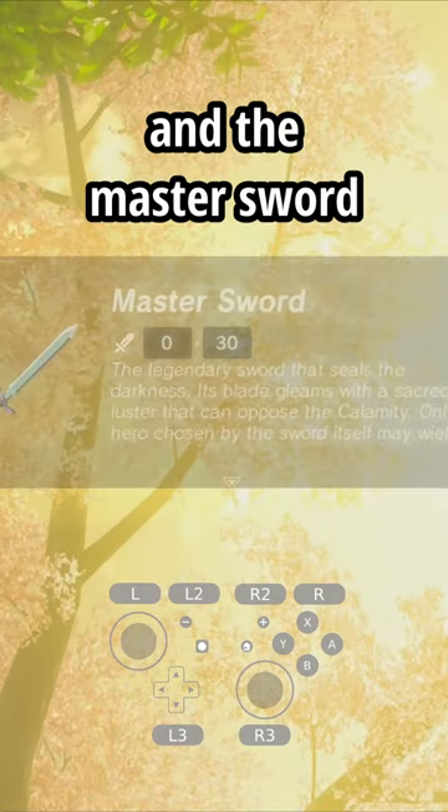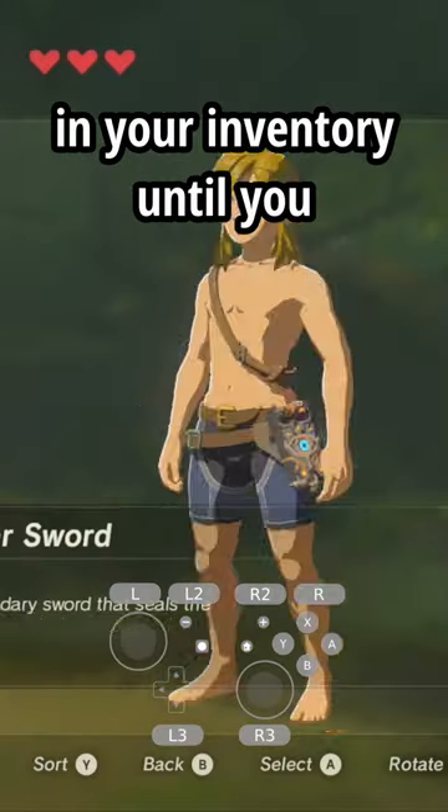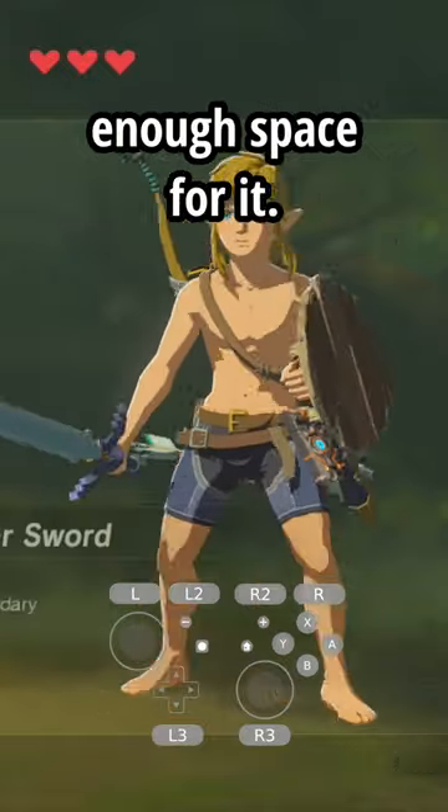Mash A out of the fade-in, and the Master Sword should be yours. This will take up space in your inventory until you properly pull out the sword and unlock the extra weapon slot, so make sure you have enough space for it.